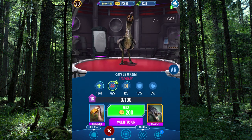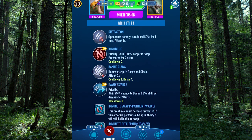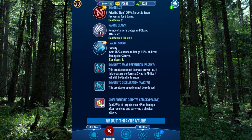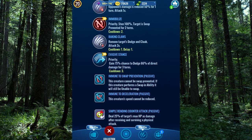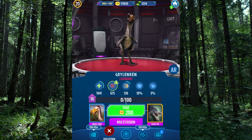It has 10% armor — that can come in handy. It has destruction, immobilize, raking claws, evasive stance, and it is immune to swap prevention, immune to deceleration, and has a simple rending counterattack. All those damage sources, I feel like, can really add up. I see potential here. Not sold on it yet, but we're going to find it later in this episode, so stay tuned.